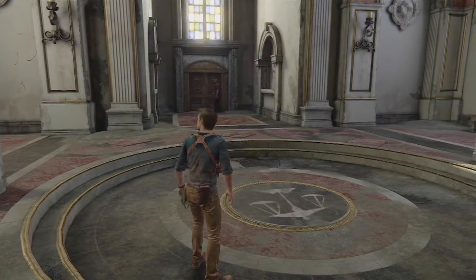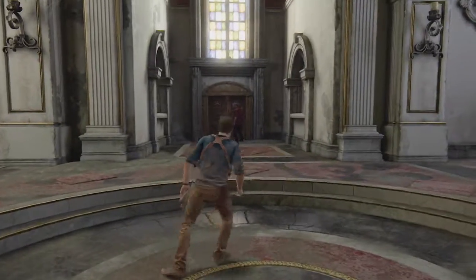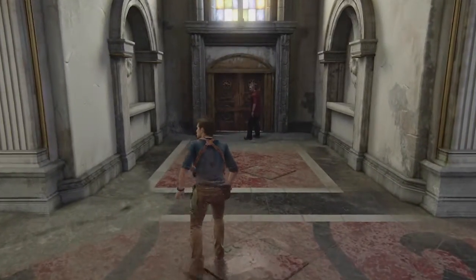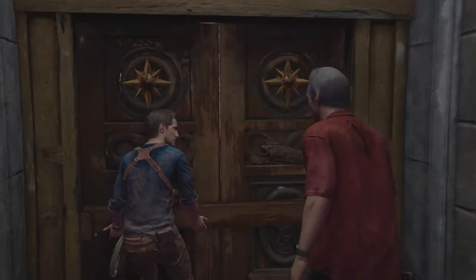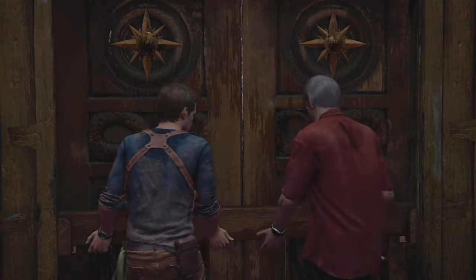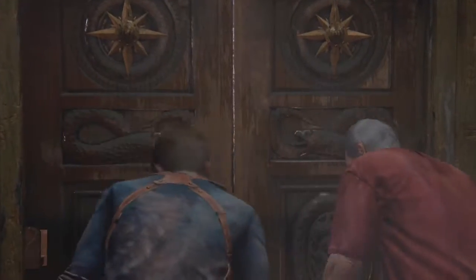Hello guys and welcome to a guide for an Uncharted 4 trophy called Stage Fright. This trophy is located in Chapter 11, just after you've done the puzzle with the pirate sigils and matched them all up. Walk outside, have a brief cutscene with Sully, and then do nothing.